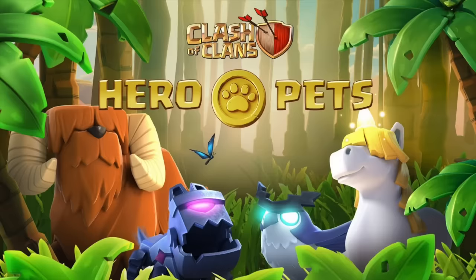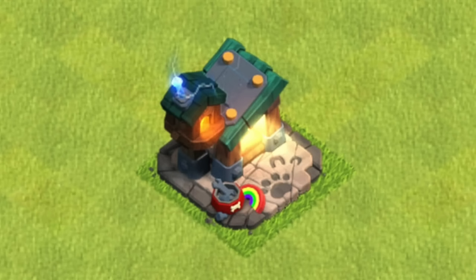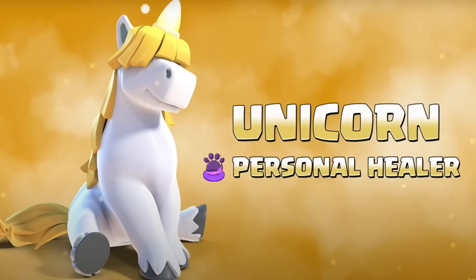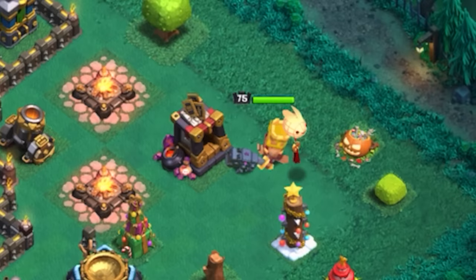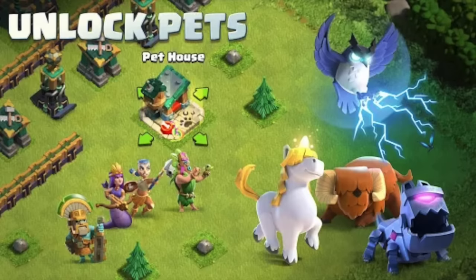Pets — you've probably heard of them, but if you're wondering what they are, it's basically what it sounds like. At Town Hall 14, you unlock the pet house that allows you to assign pets to heroes. Each of these pets have different abilities and they accompany your hero in every battle. You only start with one pet, but as you upgrade the pet house, you unlock more and more of them. It's a pretty neat feature and can definitely change the way you do your attacks.